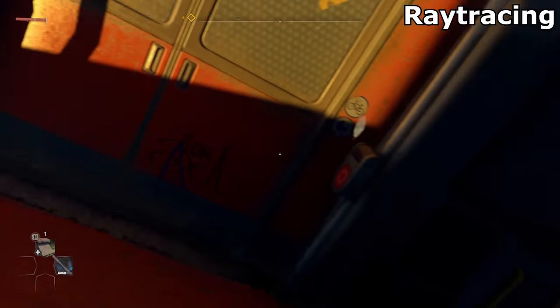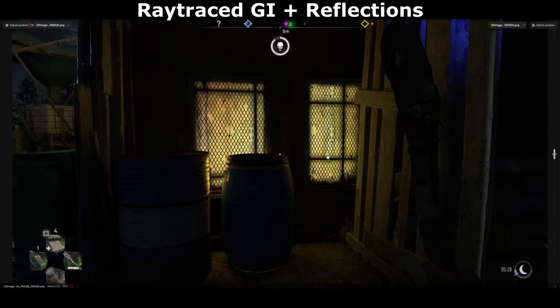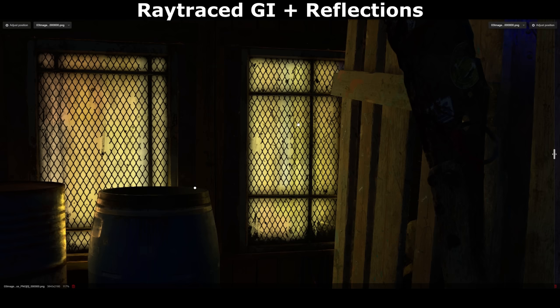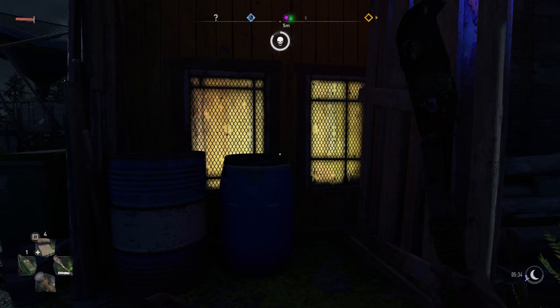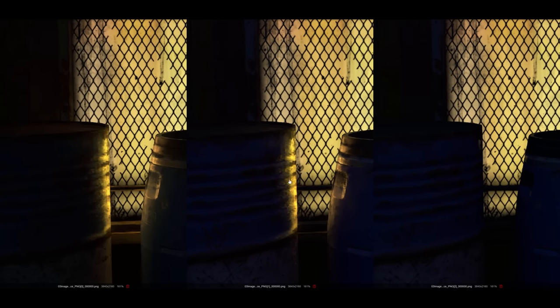And there are raytraced reflections as well. Often, several raytraced techniques work together to generate a lifelike result. This area here is being lit by the window, thanks to raytraced global illumination. If we disable that, you'll notice that the window no longer emits light, but it's still being reflected off these barrels. Disabling raytraced reflections does away with that as well, leaving these props completely disconnected from the light in the window. Raytracing helps add depth to a scene and blend it all together better, so that it's no longer just a load of separate props pieced together.